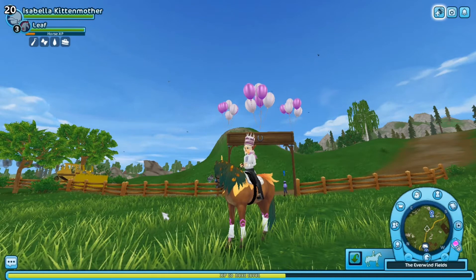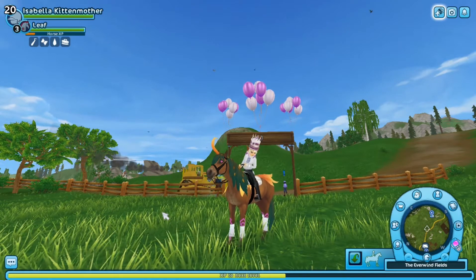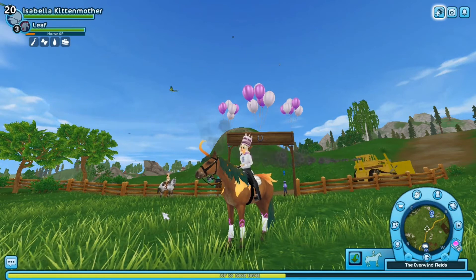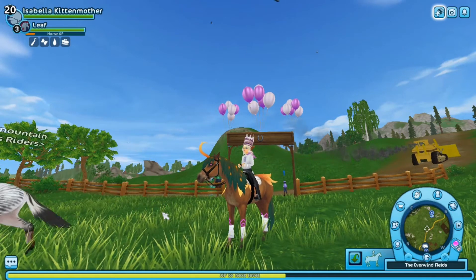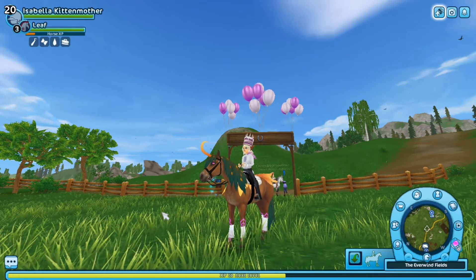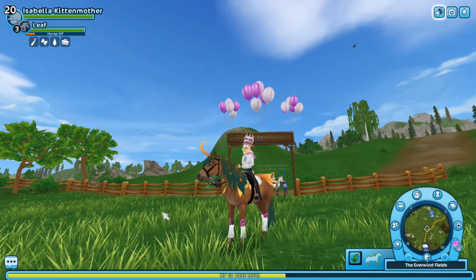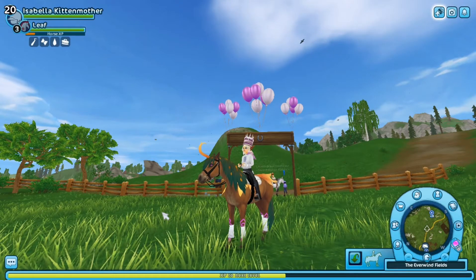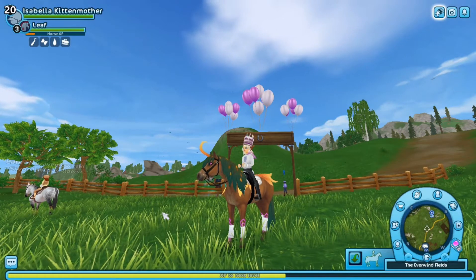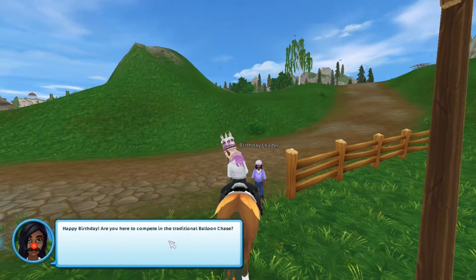Let's start off with the brand new birthday balloon race. Basically what you have to do is grab flags hanging from balloons and be as fast as possible. If you have a successful race you get 500 horse XP as a reward. It's at the Everwind Field, which is where I am right now. I'll start doing this race as an opening for this video and show you a clip of me doing the race in speed.